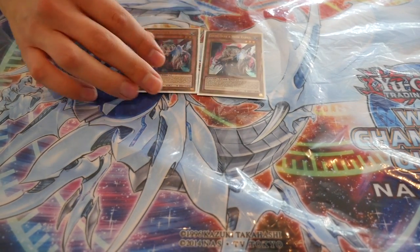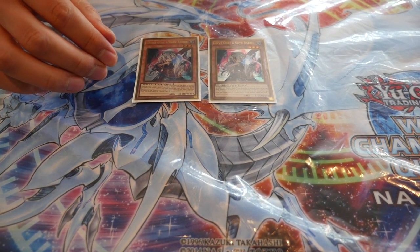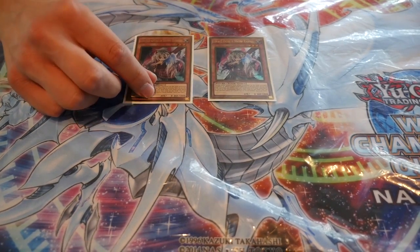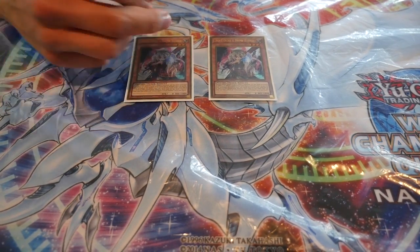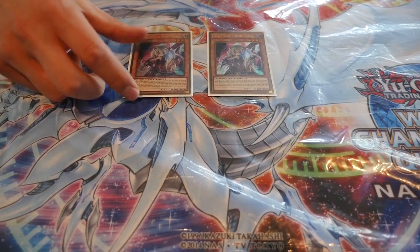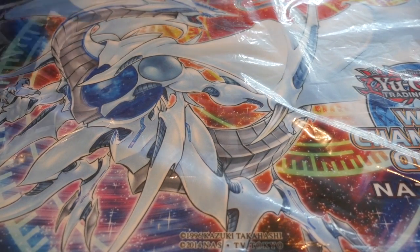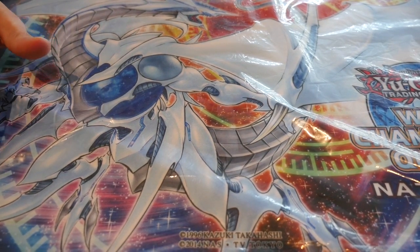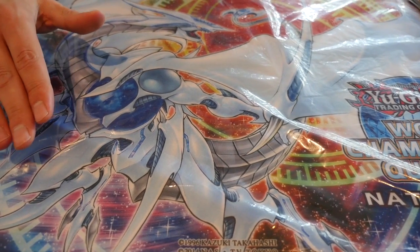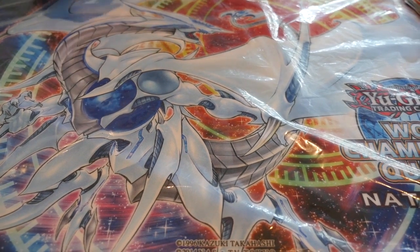Two Ghost Ogre — I found this mainly for the Zodiac matchup, great for when they go to resolve Ratpier, you just drop this on them. They've lost their monster and have to burn another resource like a Barrage or Instant Fusion to get their plays going. When building the side deck I really wanted to hit as many decks as possible, so a lot of my card choices were built to handle more than one matchup — that's why you see cards like Ghost Ogre which can hit multiple decks.